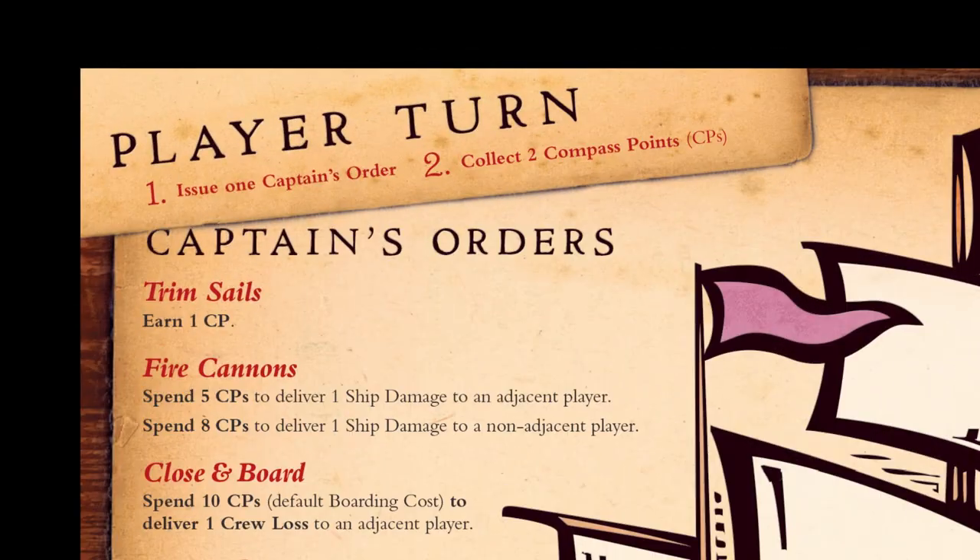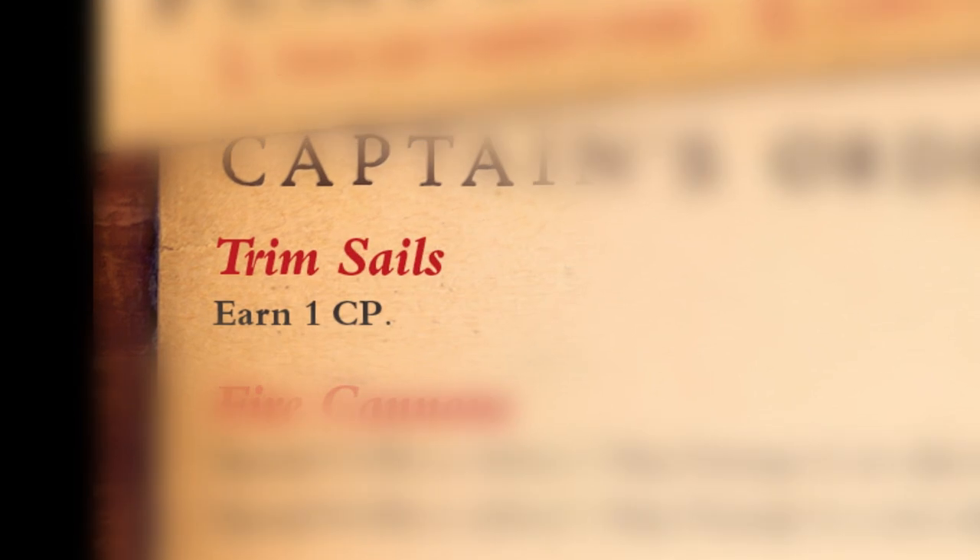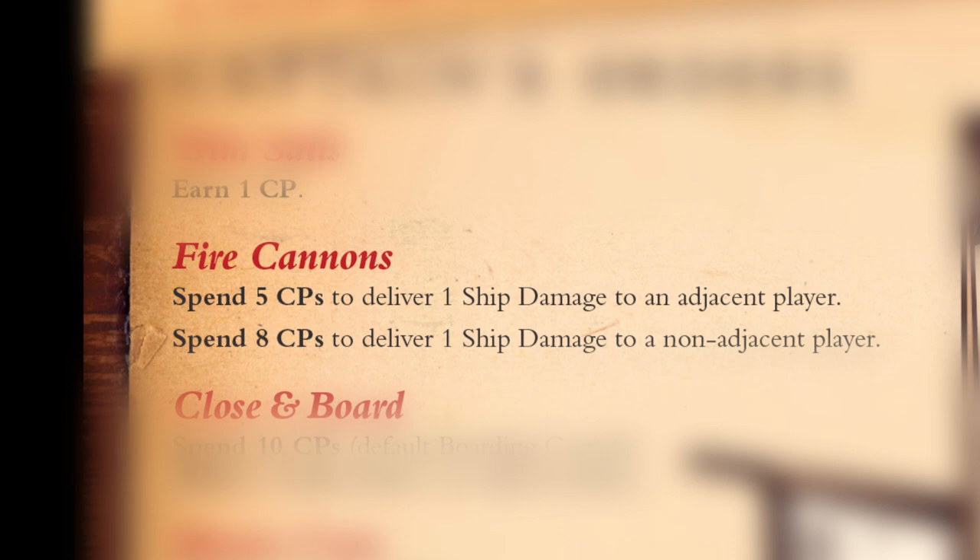Each turn you can do two things. The first part, and the main chunk of the game, is you issue a captain's order. The first captain's order is trimming sails — whenever you trim sails, you get a compass point. You can also fire cannons. It costs five compass points to deliver one ship damage to an adjacent player, and eight to somebody who's not adjacent.